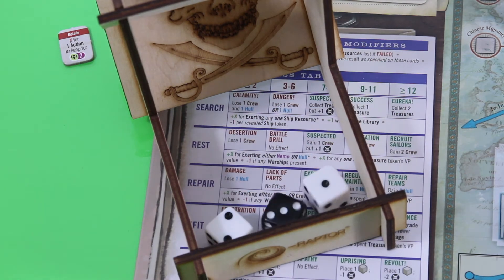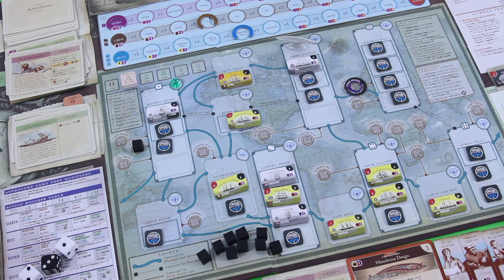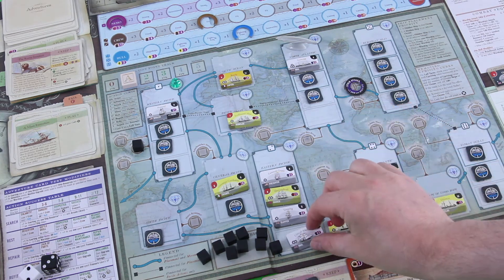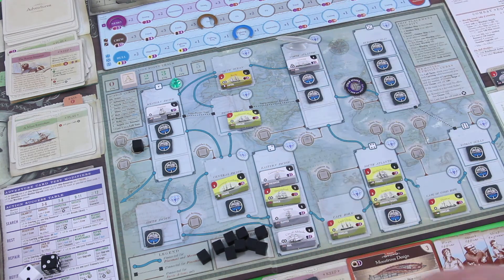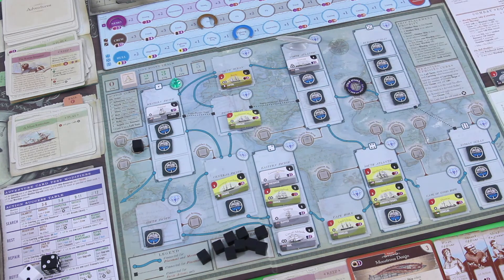Rolling for placement — again only one action point. We can place the one here, no problem. The two is a problem as usual. We have to replace one token — another ship. Let's put it here because I think I have to go there and do a bolt attack of some sort. Then we have the three, which is kind of okay right now since we just got rid of a ship up there. That was the placement phase with only one action.